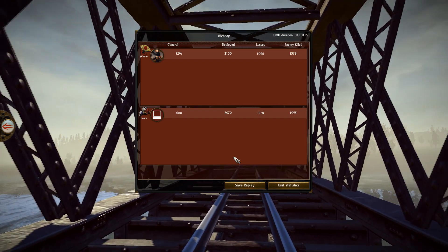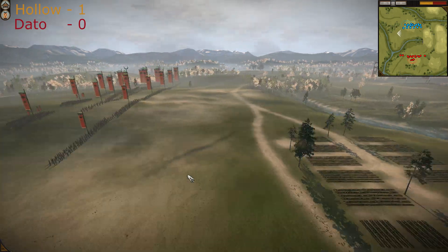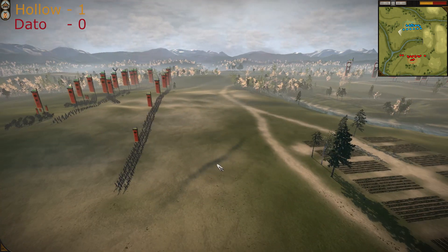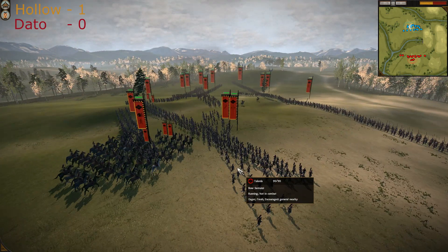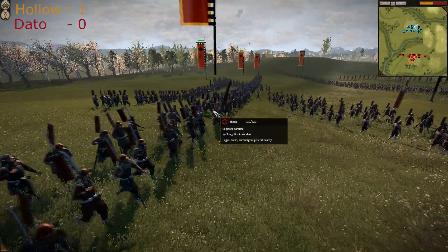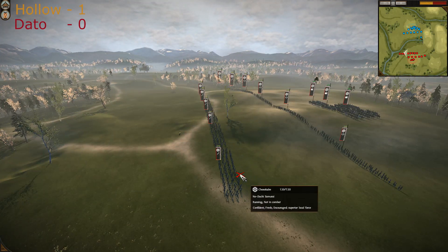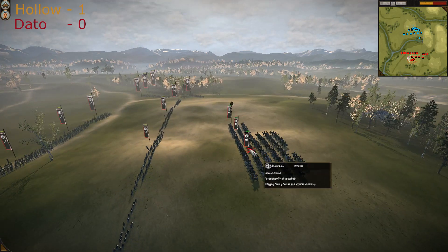Here we are in the second battle — Holo is still playing as Takeda and Dato as Chosokabe. These are round one battles. The map is Lowlands. Holo still has many Yari Ashigarus, bowmen, Katana Samurais, Naginata Samurais, and Yari Samurais. Dato hasn't changed his army — first row of Nodachi Samurais, Naginata Samurais on the flanks, and great guard.